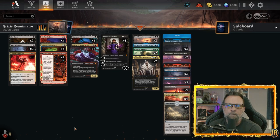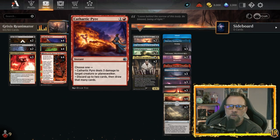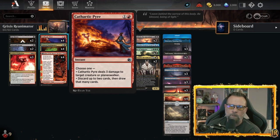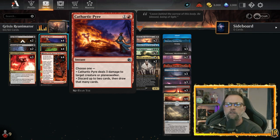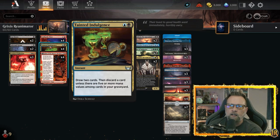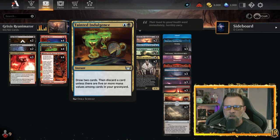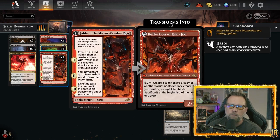For draw and graveyard-filling cards, we have Cathartic Pyre — you can use it as removal for three damage to a creature or planeswalker, but it lets you discard up to two cards and draw that many. Tainted Indulgence lets you draw two cards then discard a card, unless there are five or more mana values among cards in your graveyard. You want to discard because you're getting your big creatures into the bin.